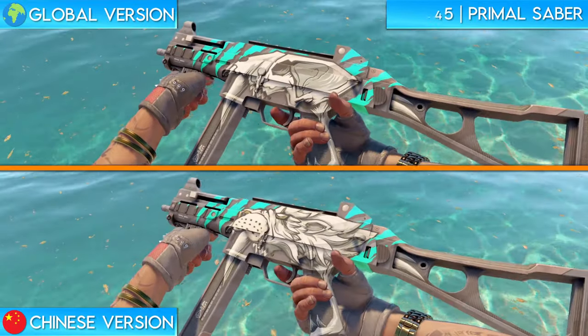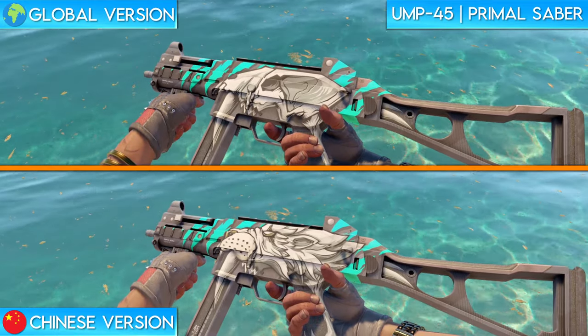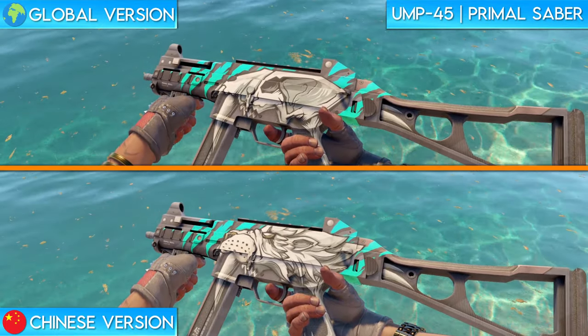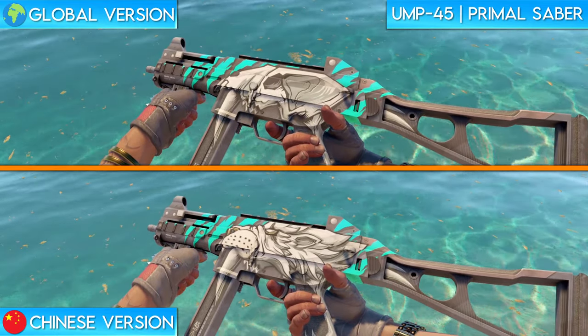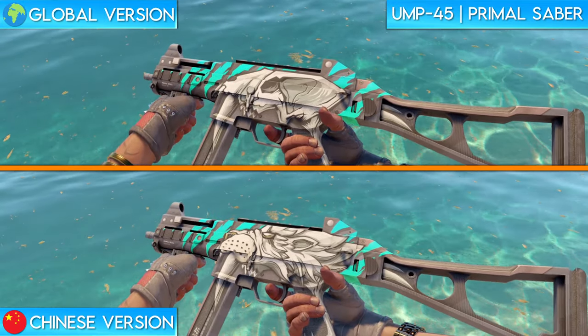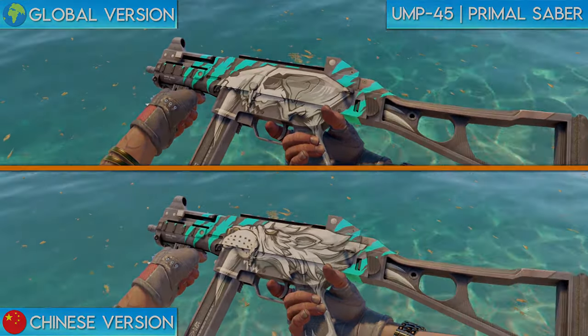Next up we have the UMP Primal Saber. If you take a look at the global version of the Primal Saber, you can see a very clear saber-toothed tiger skull on the body of the weapon. The Chinese version completely changes this skull to an animalistic head which resembles that of a saber-toothed tiger much more. I think the artist who designed this one really understood the assignment. The Chinese version of the skin does a much better job capturing the essence of the name Primal Saber, in my opinion.